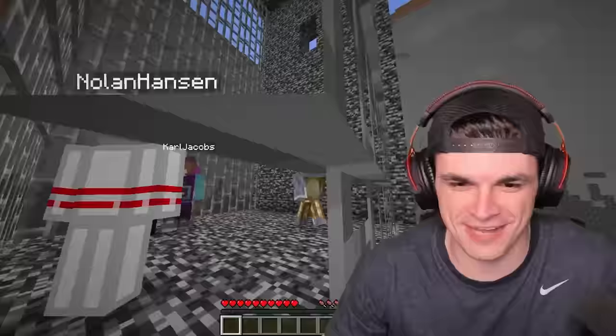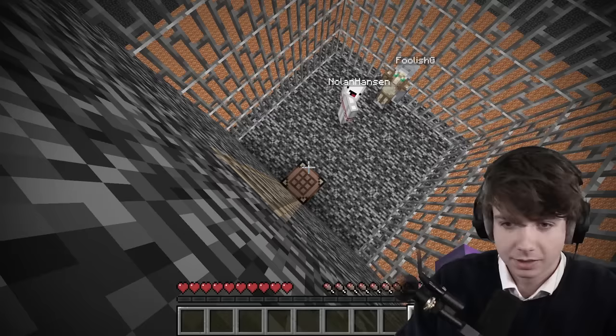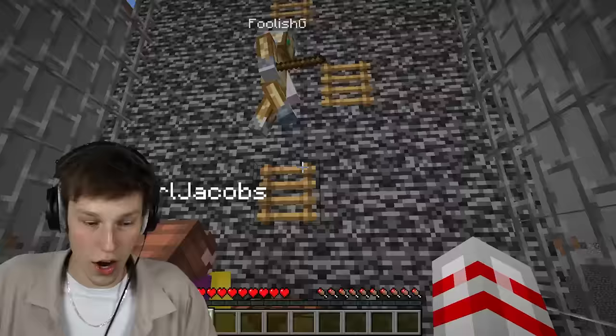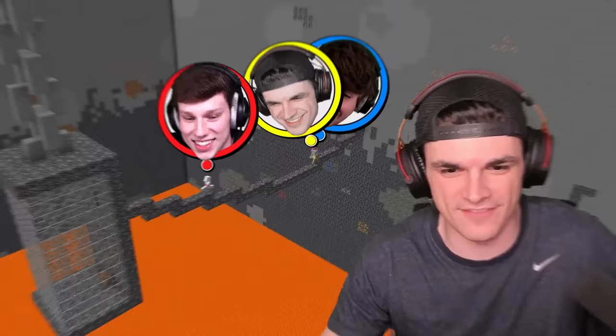We have no other options, now we have to use it. Nolan, get on my head. I think we do this, and then try to get some ladders to get to the top. I actually don't know how to get further than this now. Did you have to do like a little parkour? Oh, that's smart. Foolish, she's going up. It's too easy! Yes! Let's go, team! We won!